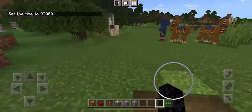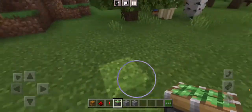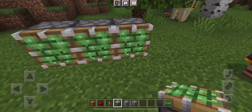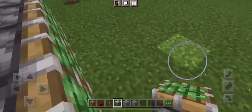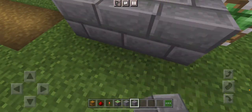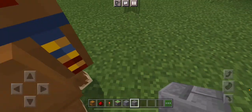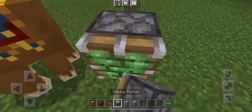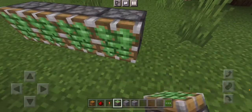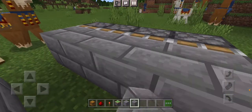What you need to do is pretty much just build something like this, except in a cave or space or whatever. Like this, and then place stone bricks there, and then right here place more sticky pistons, and then place the stone bricks in between like so.